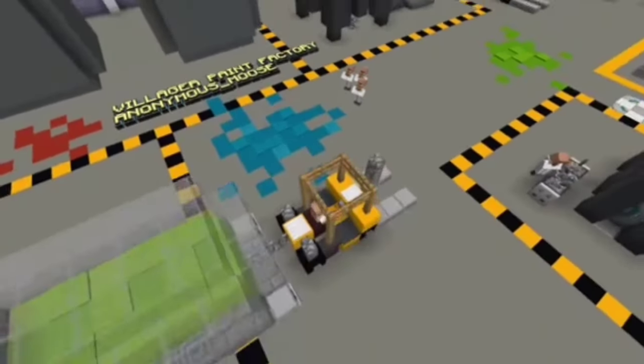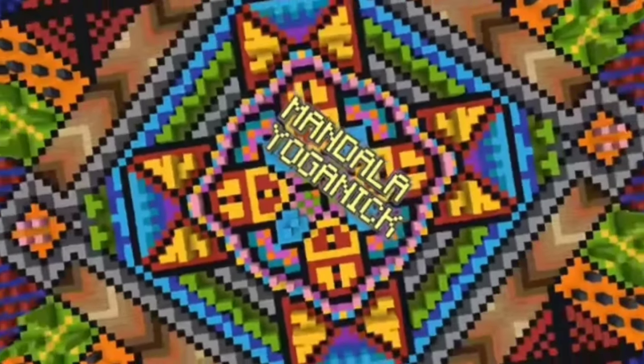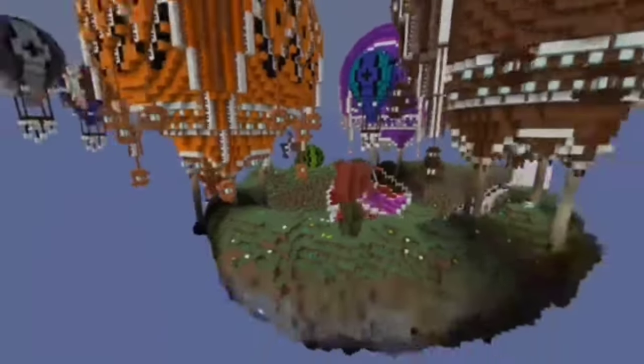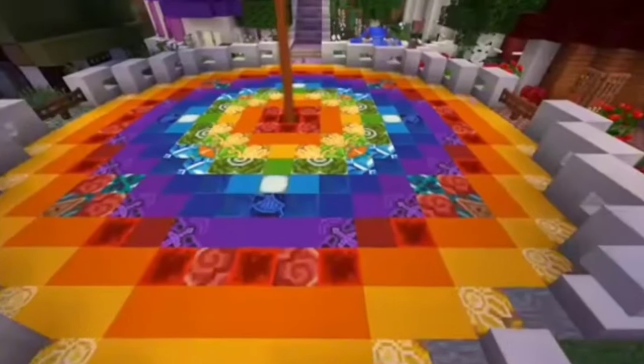Minecraft 1.12, or the World of Color update, added a bunch of walls and different colors that you could use in your world and in your builds, which was really helpful for builders, but it did not necessarily give a bunch of new features for people that wanted to do other stuff than building.